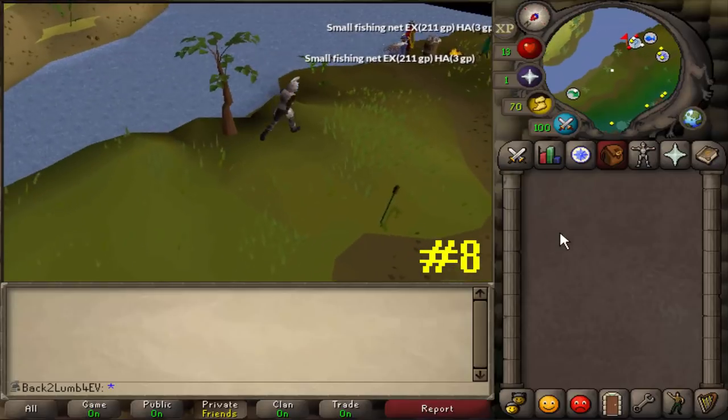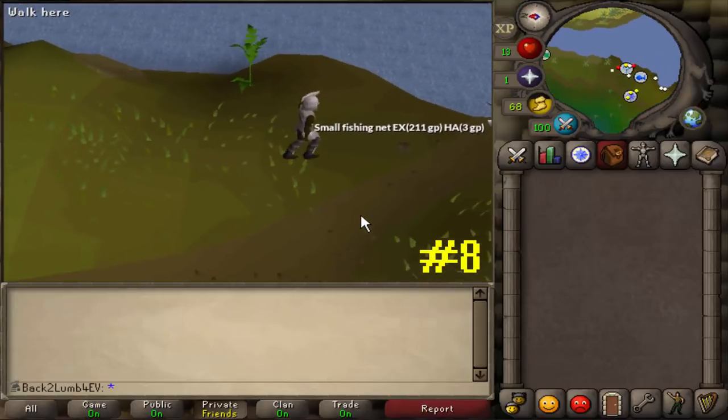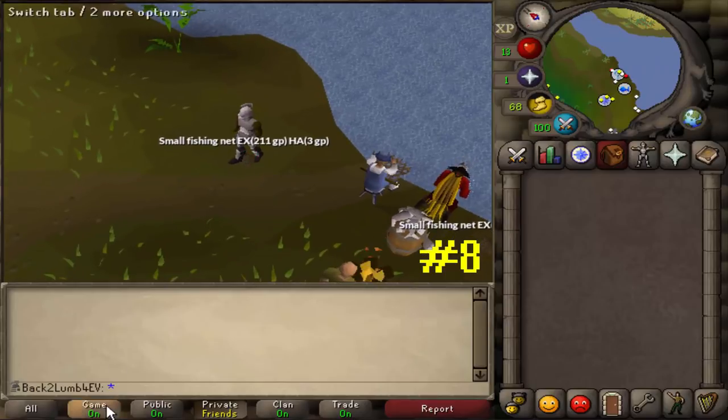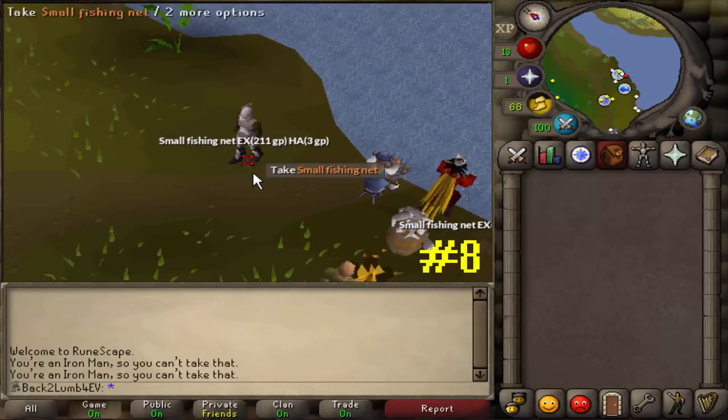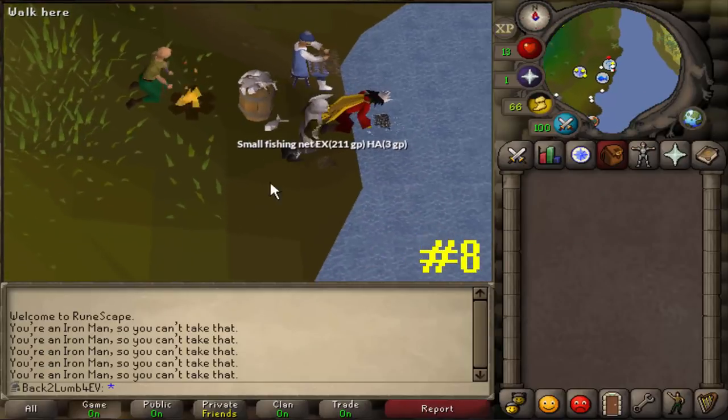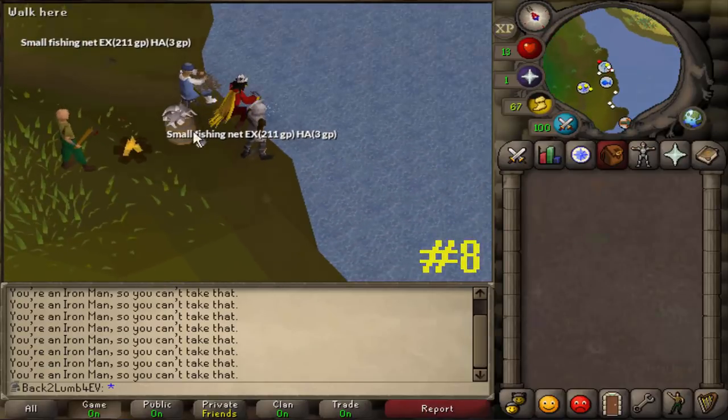Fact number 8 is about Ironman. When you go south of Lumbridge into the swamp, there are some fishing spots there, along with a couple of small fishing nets that spawn right there. However, for some reason, if you try to pick one up, the game won't let you, and it tells you that you're an Ironman so you can't take that — which seems kind of strange considering that it's a natural spawn.